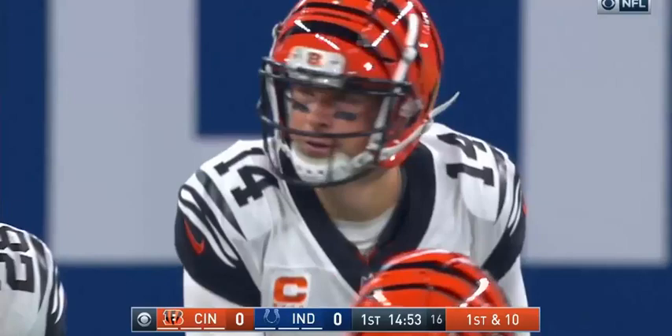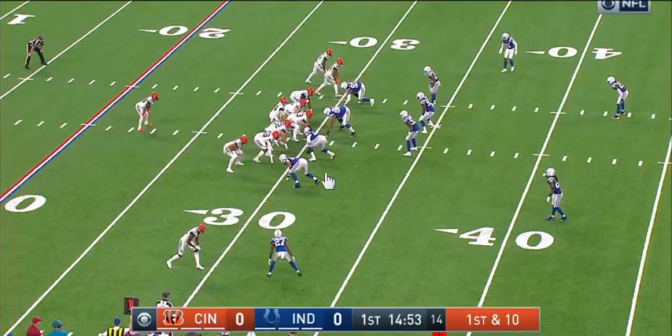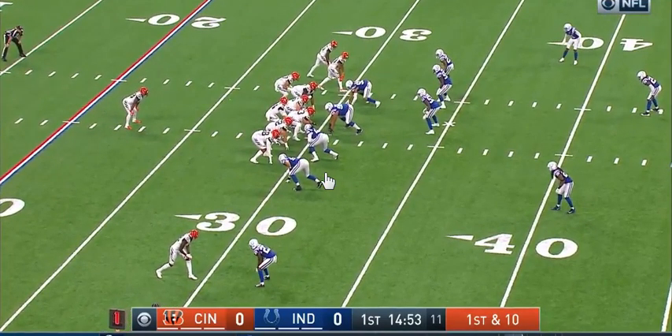Joe Mixon has a better offensive line. He also has an upgrade in a deep receiver in John Ross, and you have Tyler Eifert healthy enough. When you take Eifert, who can stretch a seam, you have John Ross and A.J. Green, who can also win deep. When you have those guys, it forces safeties to play a little deeper and respect that deep passing game and that seam.